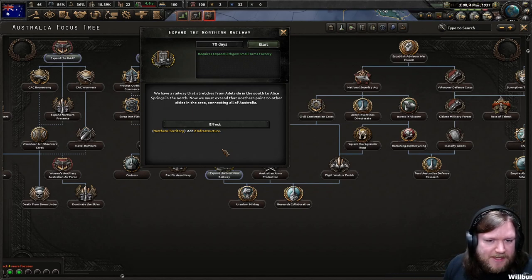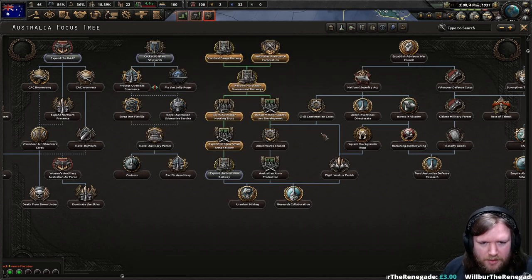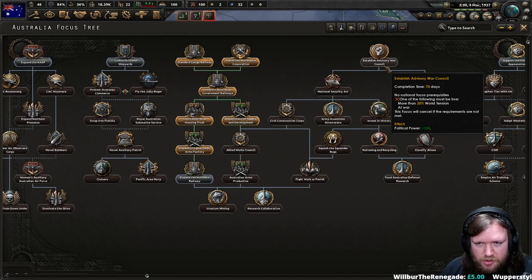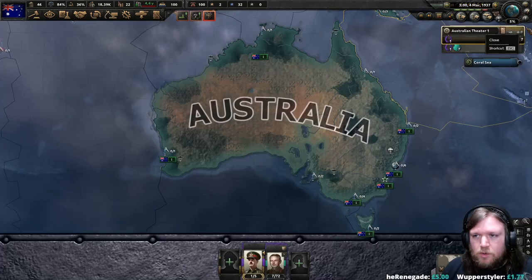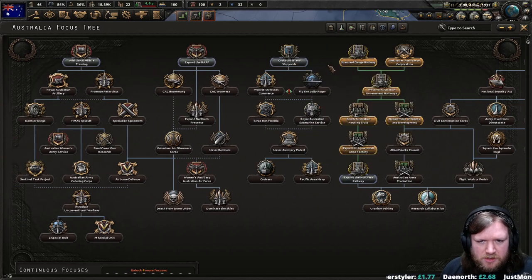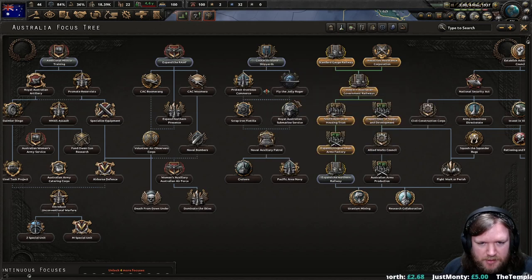There's a railway that stretches from Adelaide in the south to Alice Springs in the north — we must extend that northern point to other cities in the area connecting all of Australia. But I decided I wasn't going to do that, because there's no point doing it until we have the Civil Construction Corps, which we can't do until we're at war or there's more tension — which there isn't yet. So I think what I'm going to do instead is get the Cockatoo Island Shipyards for the shipyards and the building slots.